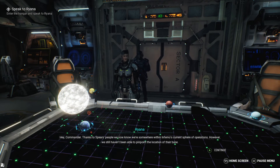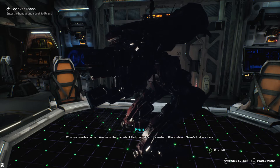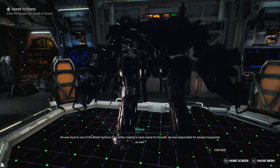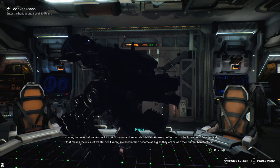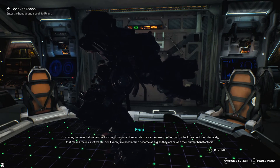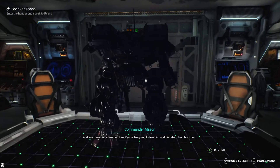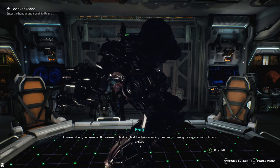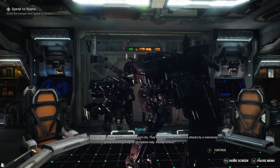Now what have we got? Thanks to Spears's people we now know we're somewhere within Inferno's current sphere of operations, however we still haven't been able to pinpoint their base location. What we have learned is the name of the man who killed your father - the leader of Black Inferno. His name is Andreas Kane. He was loyal to one of the Marik factions for a while, responsible for several massacres, before striking out on his own as a mercenary.